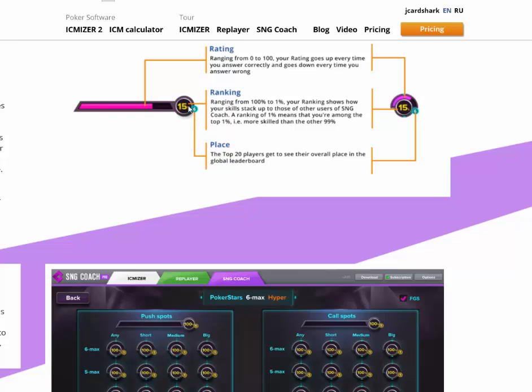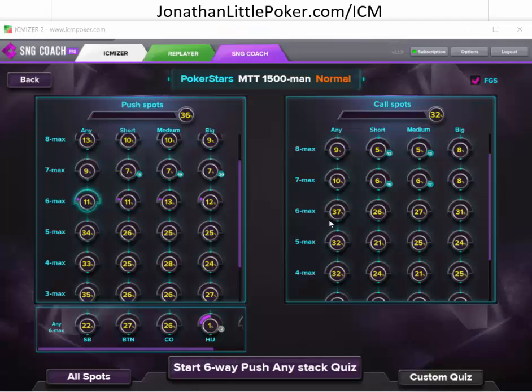The top 20 players on their database get shown on their global leaderboard. Looking at the first quiz we took, we're in the top 1%, which is good — even though I thought I did horribly. We're currently second on their global leaderboard, so that's lucky. The other quiz we took we're in the top 6%. This was the nine-handed shoving situation, and we're number 15, so we're getting there.